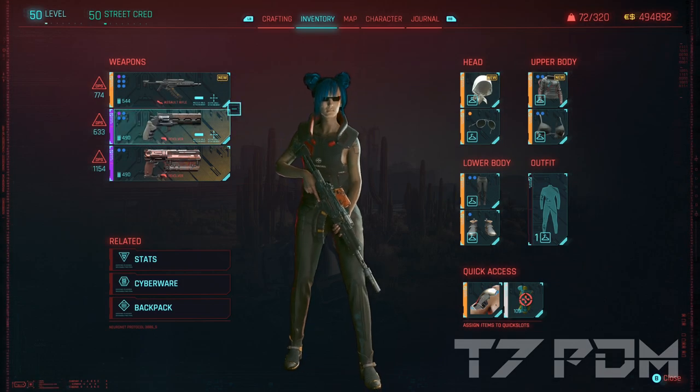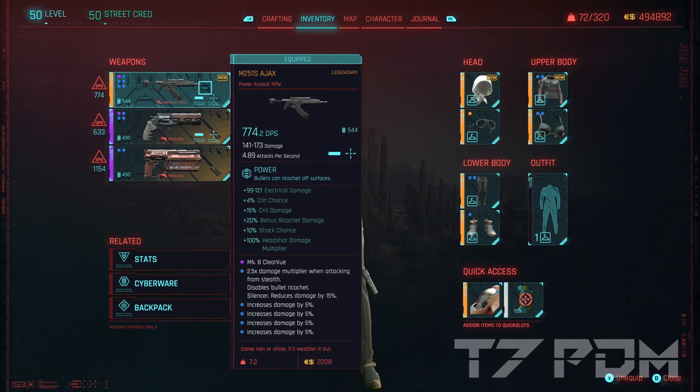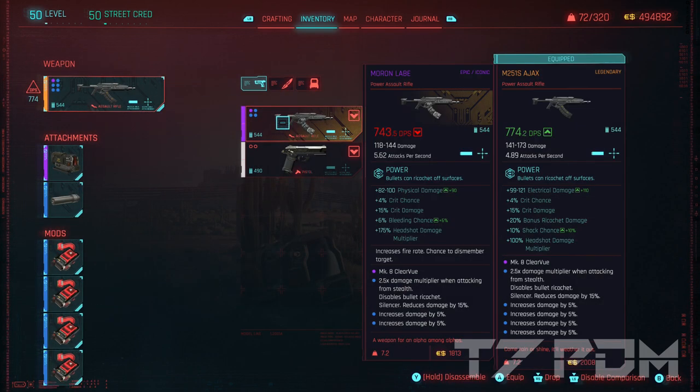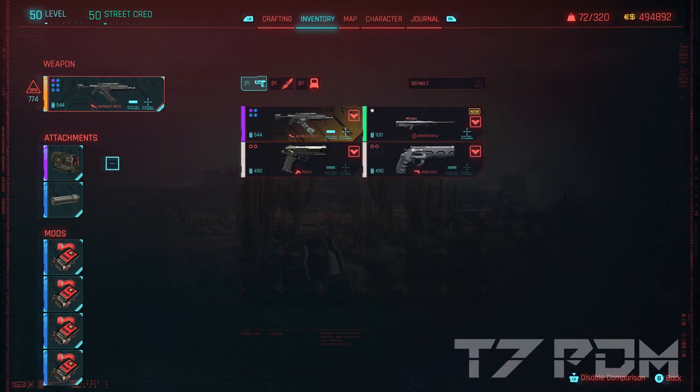For this build, I decided not to go with the crafted epic Moron Lab but instead to buy the legendary one from the vendor. Because the legendary one, thanks to the 4 mod slots, had a little bit more damage, even though it was a close call. Of course, I equipped an MK Clearview, a blue silencer, and 4 rare crunch mods.